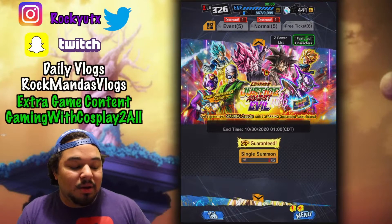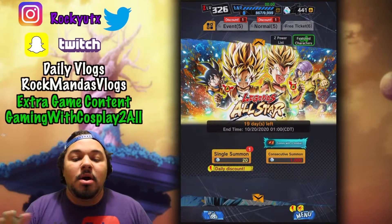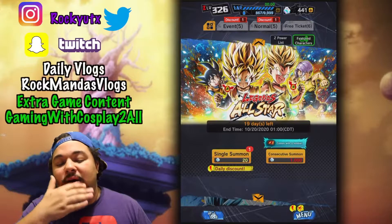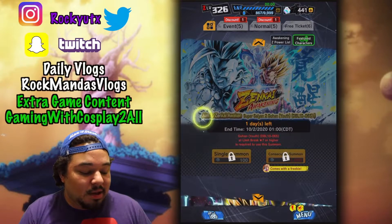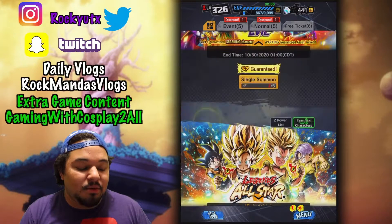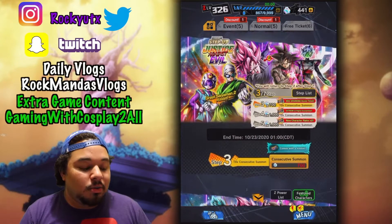It's a very, very good banner to summon on — this is definitely one you want to hop in on, for sure, unless you're waiting for the trio or unless you really want the kids on this banner here. This is not a step-up banner but if you want them, go for it. I actually pulled both of them; the only one I'm missing from that banner is Extreme Gohan, the new one.